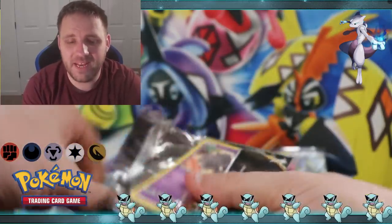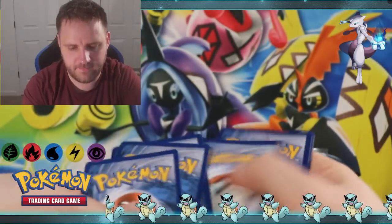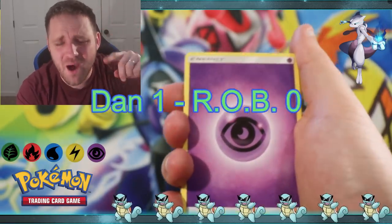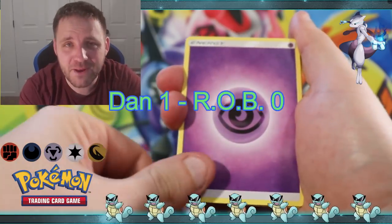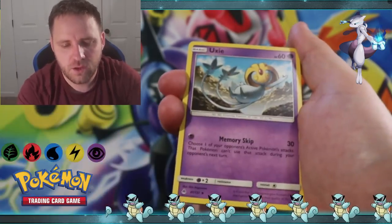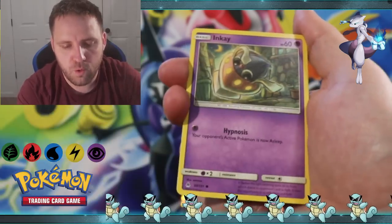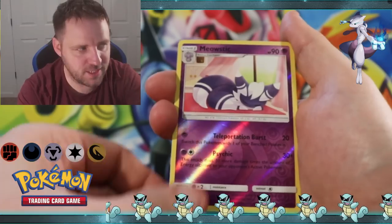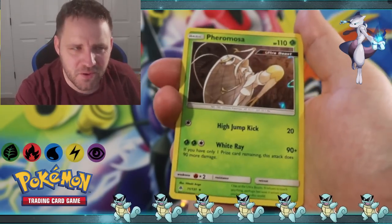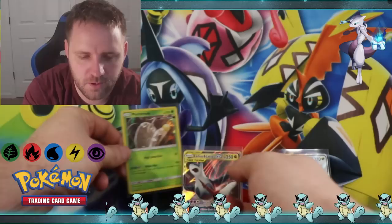Next we are jumping into Forbidden Light. I hope everybody enjoys the code cards and is sharing them. I'm going to go Psychic - yes! One to zero, I'm going to beat the robot today. We got a Zelf, Crasher Wake, Uxie, Esper, Fennekin, Lilio, Furfrou, Meowstic, and a Holographic Pheromosa Ultra Beast, which I believe we pulled last video as well. Another really cool card.